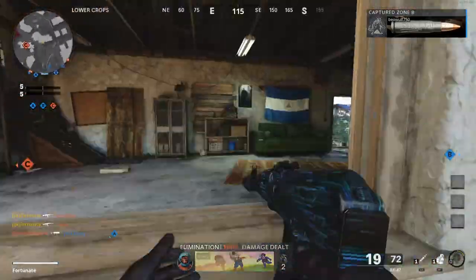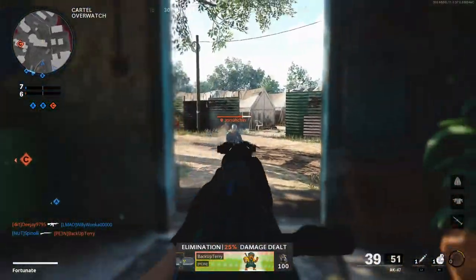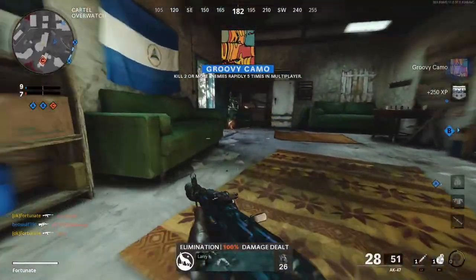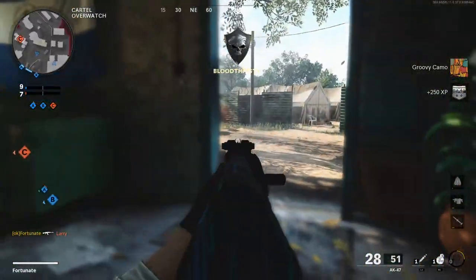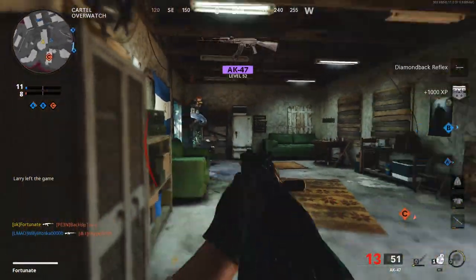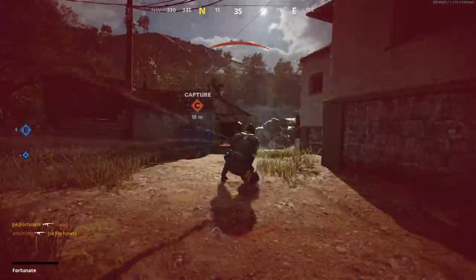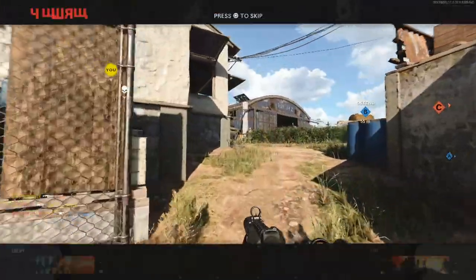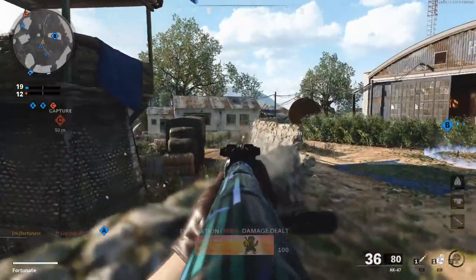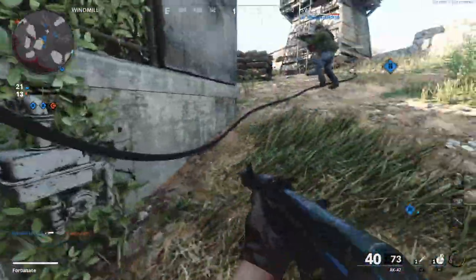I got two of them right there — four streak, five streak. He threw a stun in here. There's another guy — he's gonna come kill me! I jumped out and gave him the kill, dude, no! I was on an eight no-streak already. We already made one of them rage quit. An eight no-streak should give us a decent amount of points towards our HARPs.